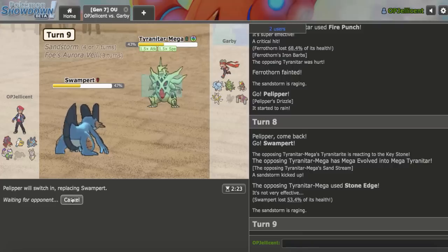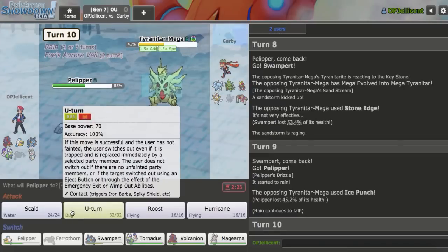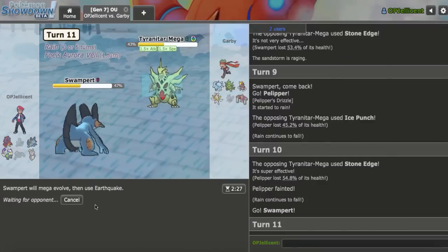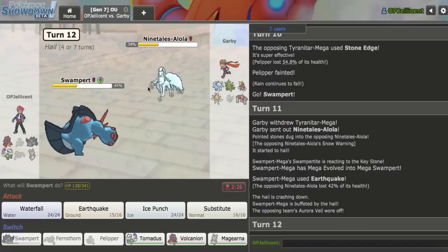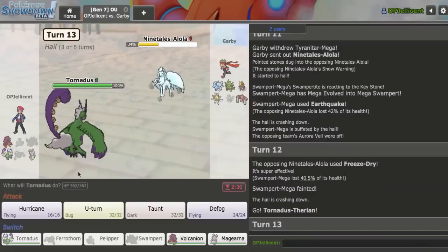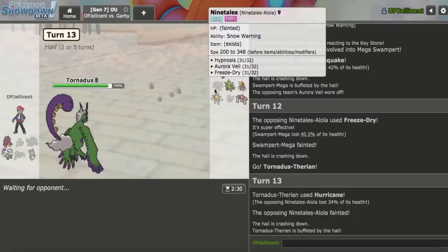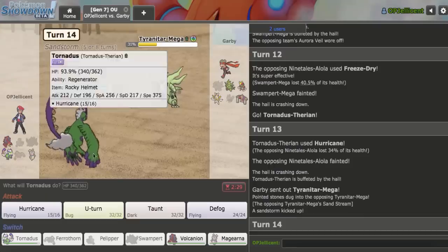I wasn't ever going to win the Weather War anyway. They could Hypnosis - nobody hits two in a row. They just Freeze-Dry right away instead. I go Tornadus and try to hit Hurricane - I have Taunt to prevent any setup, then I just set up with Magearna on every Pokemon. I hit the Hurricane. I Taunt whatever comes in. T-tar is not getting a Dragon Dance, so get out of here. I U-turn out in case it's a problematic Kartana set. There's the Stone Edge. I go Magearna - I should outspeed most things since nobody runs Jolly Dragon Dance Tyranitar.